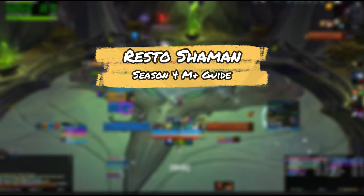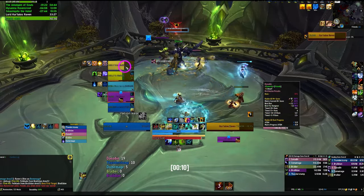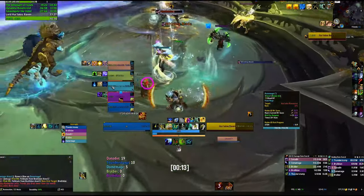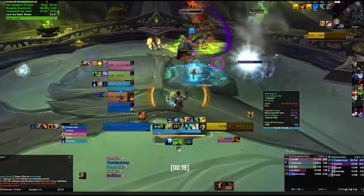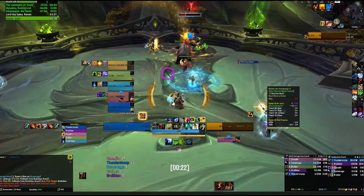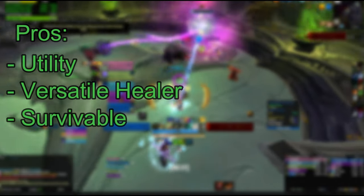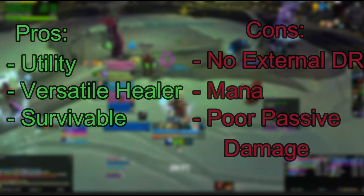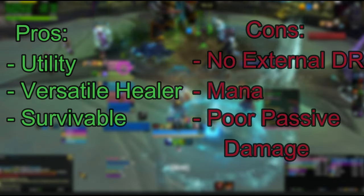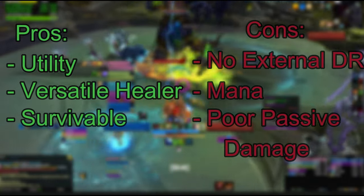Hello and welcome to my Season 4 Dragonflight Resto Shaman Mythic Plus Guide. I expect that Shaman will be a solid healer in Season 4, as it has been for most of the expansion. I ended up pushing Shaman further than any other healing spec in Season 3, and I find this spec to be a ton of fun and a really good choice for players who do a lot of pugging. The pros of Shaman include its massive utility kit, which includes Bloodlust and lots of answers for a variety of affixes, as well as the best healer kick in the game, a really strong array of healing cooldowns, a self-res, and good survivability. The cons would probably be its lack of a true external defensive cooldown, some mana issues, and low-ish damage output unless you're allowed to just stand still and free cast.